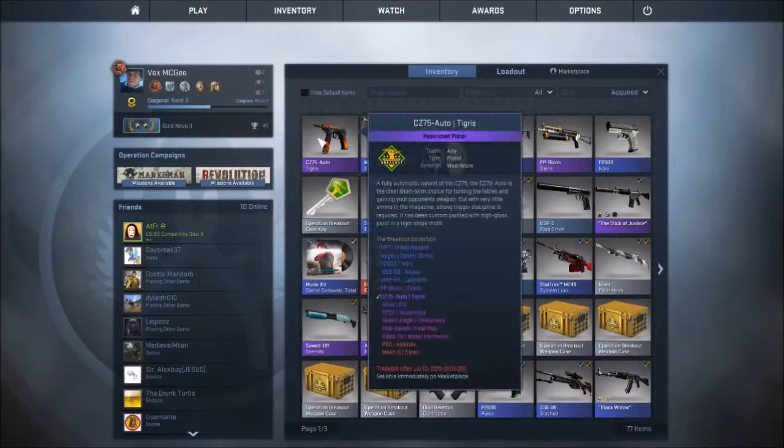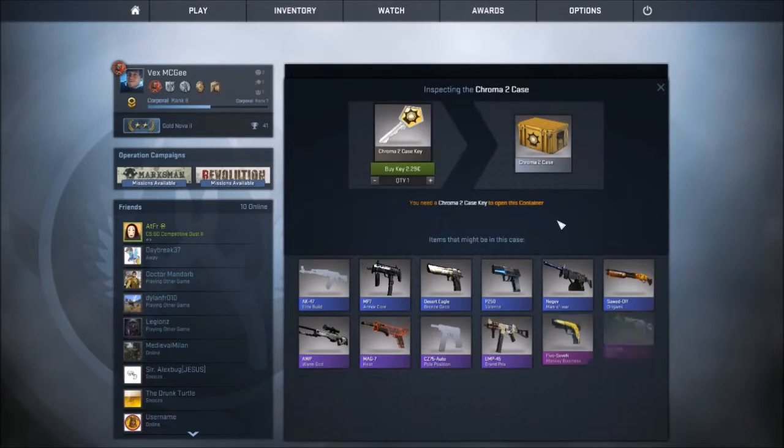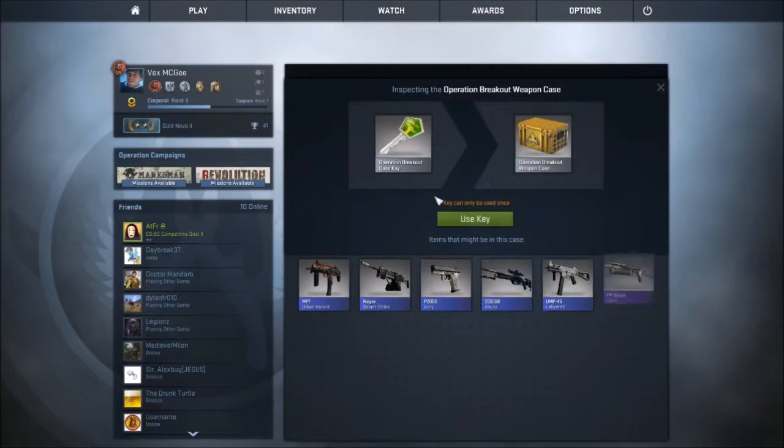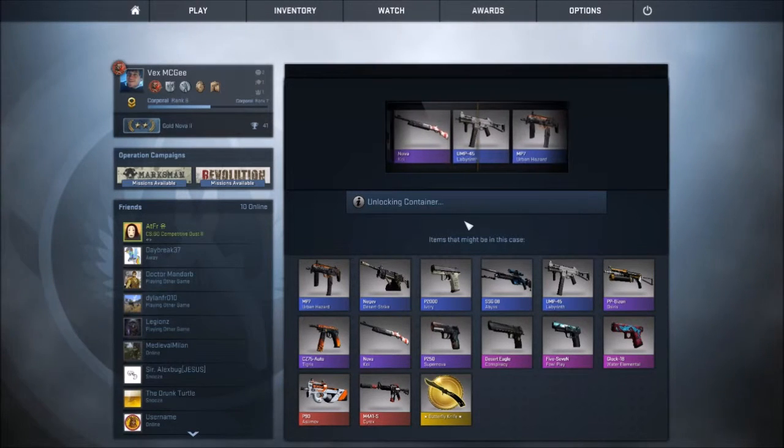I'll just hope for something good. Cypress, please, please — yes! There we go, something. Another purple. Looks minimal wear. Well worn. Well worn. Alright, last key. Oh, I already had everything. Oh no, there's one left. That was a Chrome key.